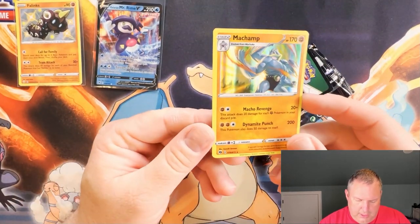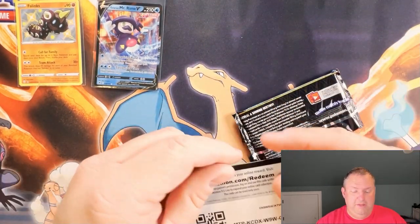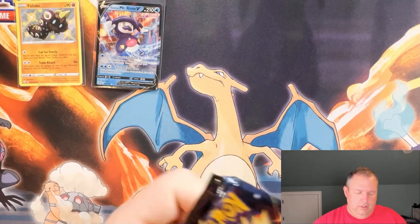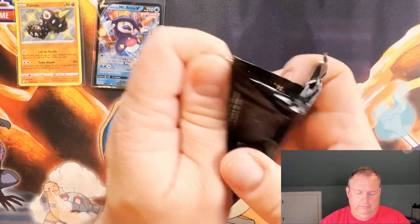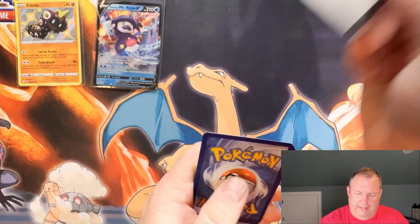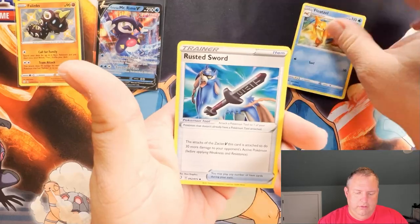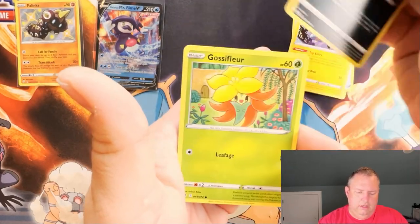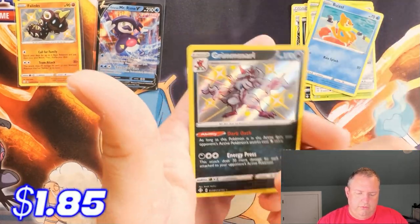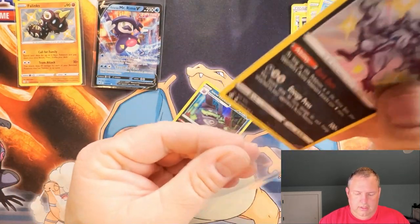Extra card - oh, it's Nessa from Champion's Path, which was comically referred to as 'my Champion's Path' because you pulled that card all the dang time. Core Knight V battle deck code card for y'all, and our pack is another Shining Fates - so we have two chase packs out of six. You can get these at your local Walgreens while supplies last. We got Floatzel, Rusted Sword, Luxio, Nickit, Koffing, Whimsicott, a baby shiny, and a Galarian Weezing. I like the artwork for the Grimmsnarl.